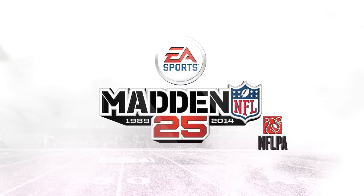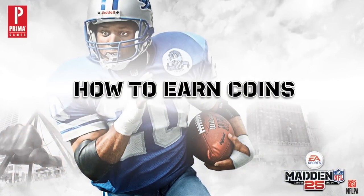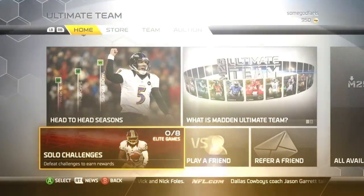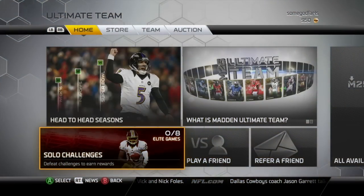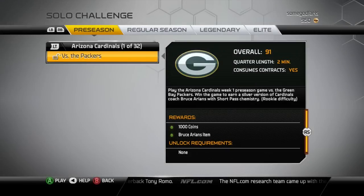What's up gamers, zfarls here back with some more how-tos for Madden NFL 25. Today we'll be talking about how to earn coins in MUT Ultimate Team. The best way is to start by playing solo challenges — you earn coins as rewards, and one of the first challenges is to get started playing your team's preseason schedule.